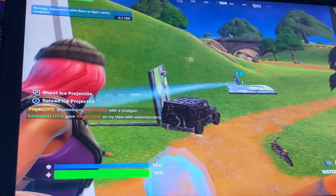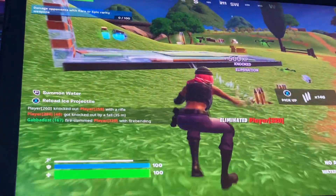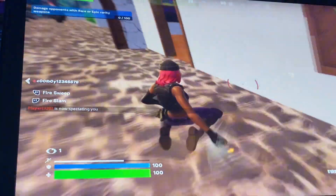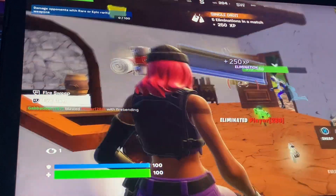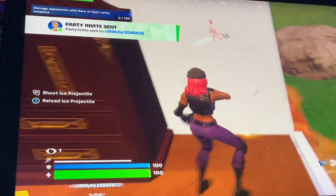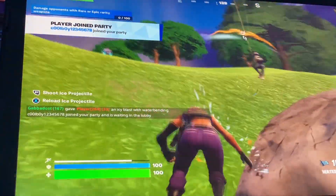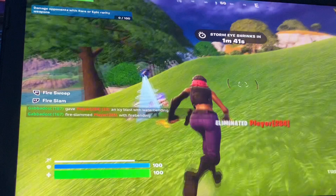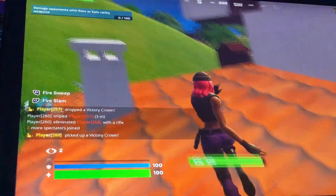Try firebending though — it does 40 damage for normal hits, and then for the ground pounds, 80. I just did the ground pounds. This kid's trying to run away. What you trying to do there, buddy? I'm trash with this earthbending. There's this firebending. Man, I need earth right now. Alright, there's his teammate. I'm just trying to do random moves so I can practice it.